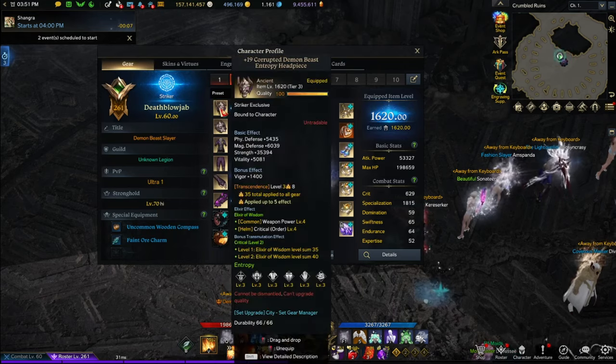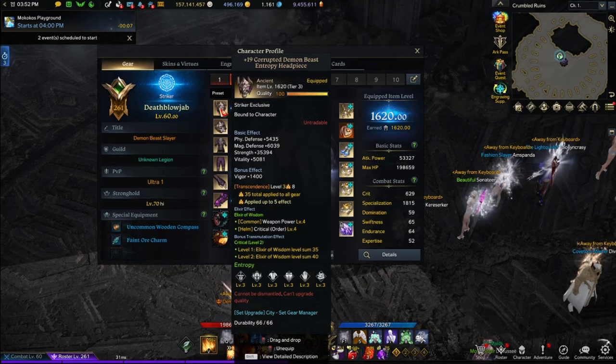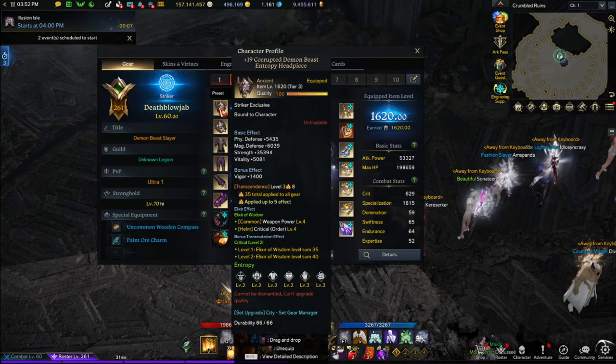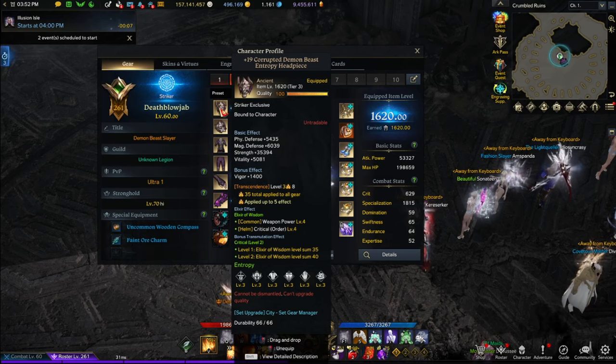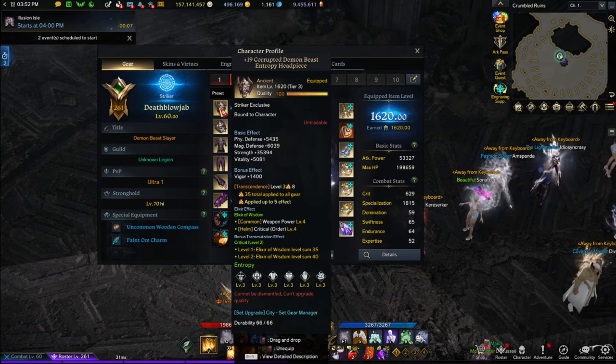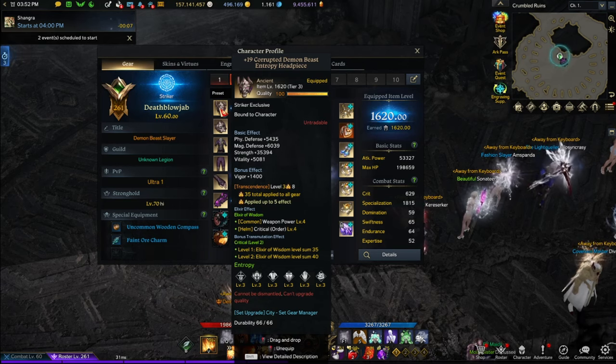With this character, any character that is 1620 and up should have 40 set — you must have 40 set. Something different you'll notice is for transcendence: I'm not 1630, so I cannot do hard mode Thamine, which unlocks level 7 transcendence. The maximum transcendence you can do at 1620 is level 3.